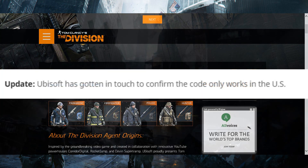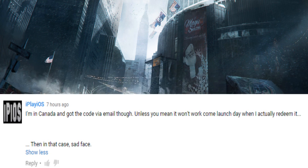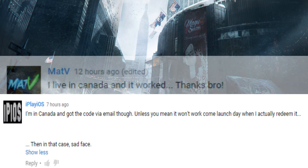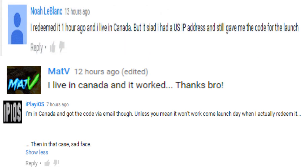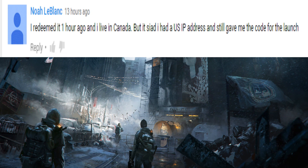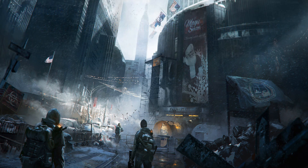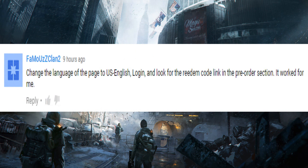That 25-digit code should be sent to the email linked with the account you created. Also, it was confirmed by Ubisoft that the code only works in the US, but in the comments of my recent video a lot of people from other countries were saying they were able to put in the code for these free gear sets. Someone also suggested a possible workaround: change the language of the page to US English, then log in and look for the 'redeem code' link in the pre-order section — he said it worked for him, so that's another possibility.